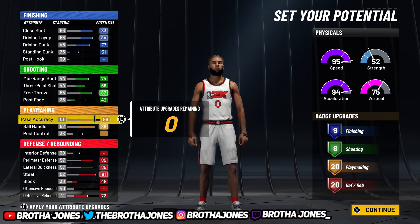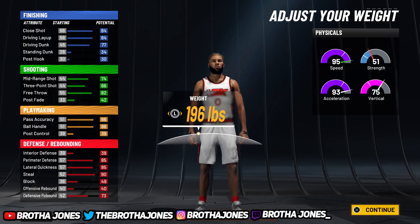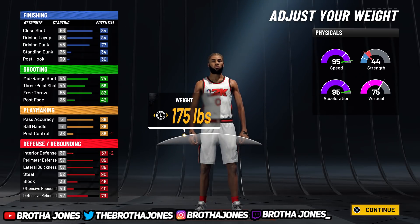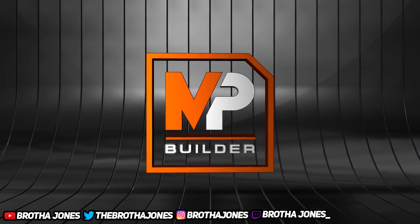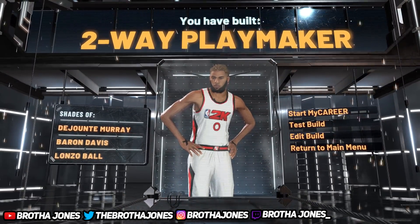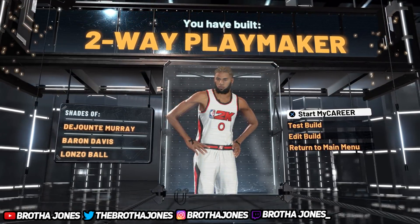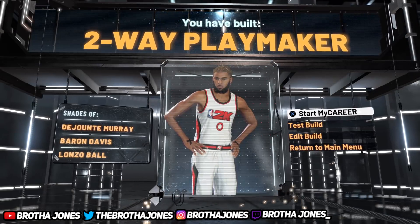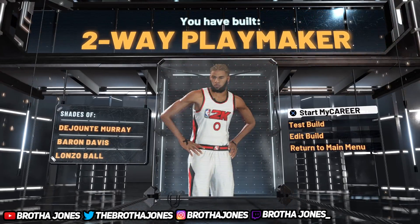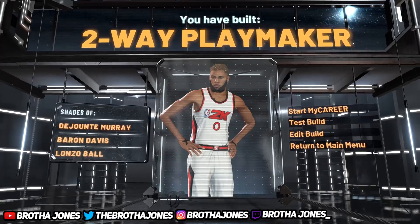You can get a lot of playmaking badges that help your team even if you're not running it — floor general, dimer, bullet, Holly, special delivery. It's not a bad build to use for the team. If you want to be a true lock, you can nerf playmaking down to around 15. There are only two locks I feel dominate harder than this one defensively.